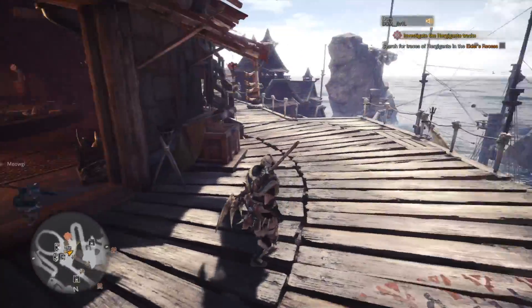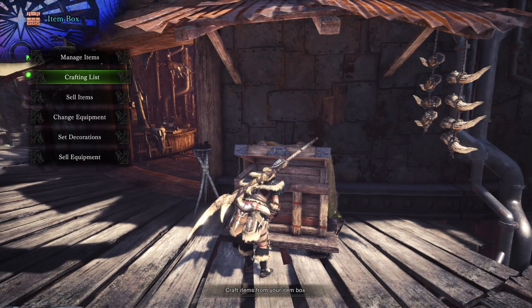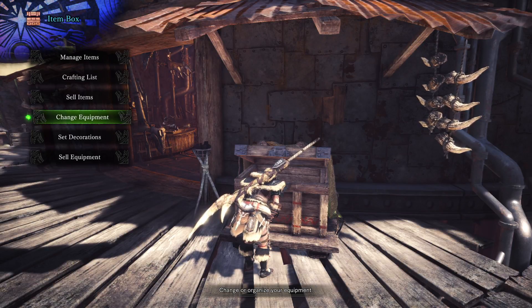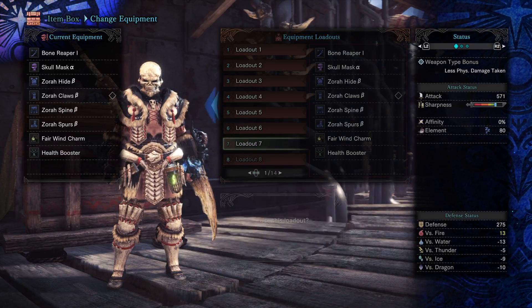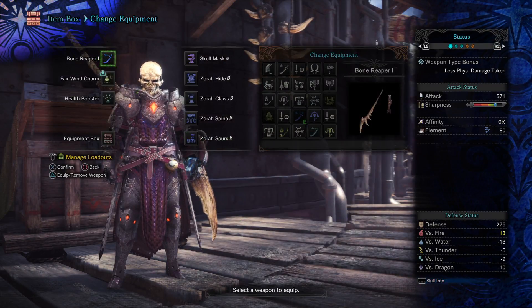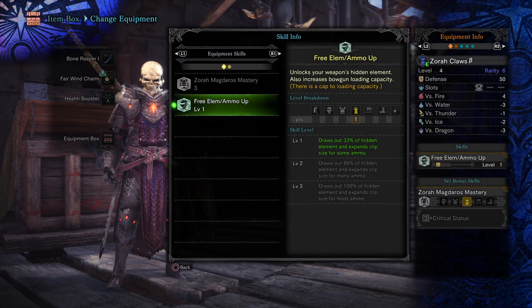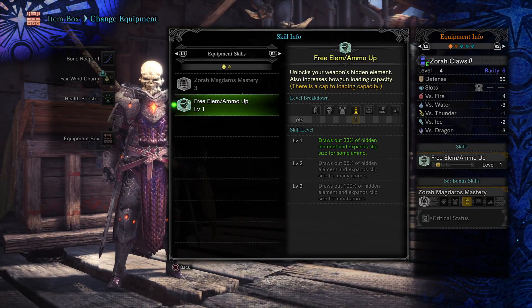Or a charm that will actually unlock this hidden feature. I'm going to show you which set you'll need to craft — you will have to do the Zora Magdaros mission and grind it a few times to get the parts you need. If I change my equipment over to my Zora Magdaros set and go to the Zora Claws, notice here it says there's a skill: Free Element, or Element/Ammo Up — it unlocks your weapon's hidden element and also increases bow gun loading capacity. It draws out 33% of your hidden element.